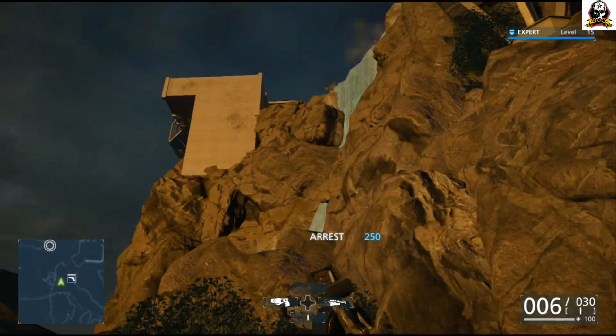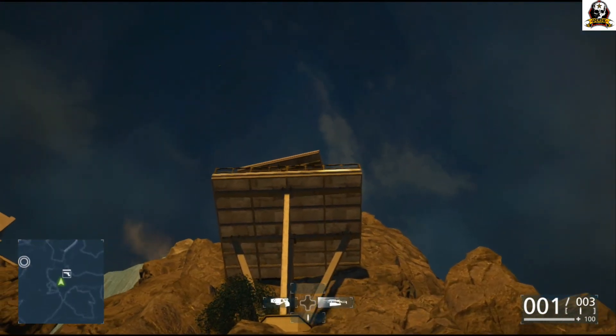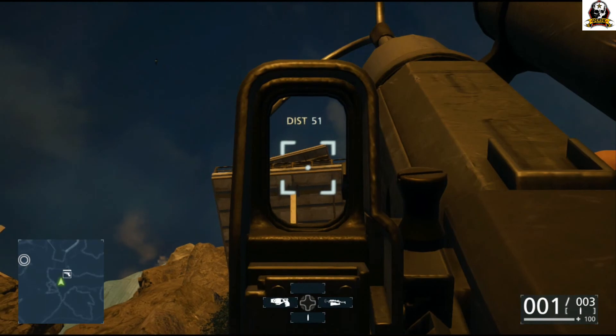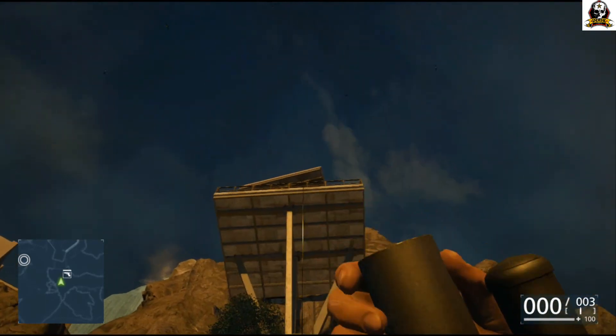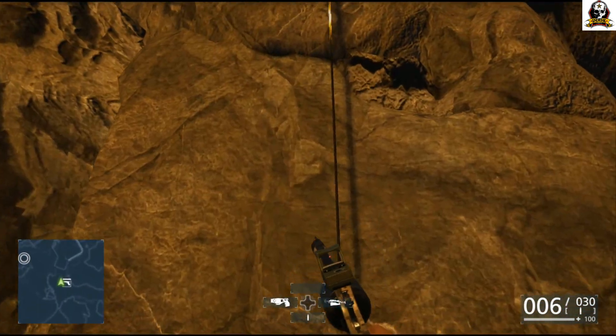Alright, now you see there are two structures. We're going to go up this one here, so get your grappling gun out and see where it's kind of shining — just line it up on that and shoot it. You simply walk up to the cable and you can go right up it.